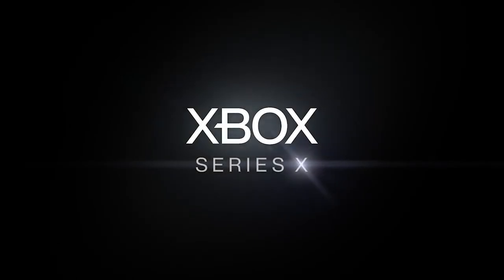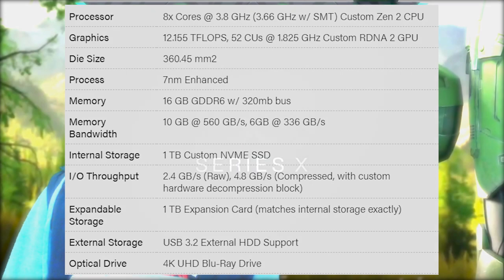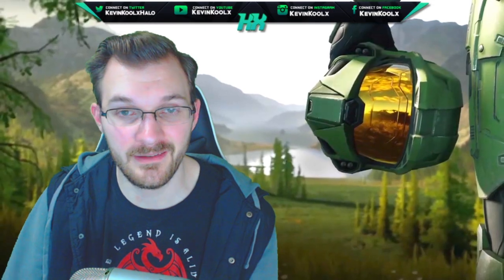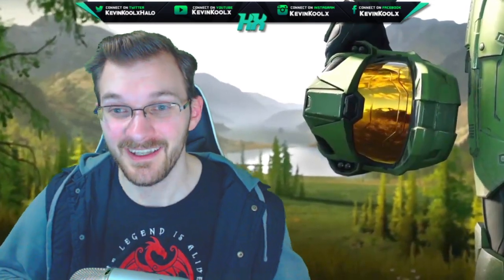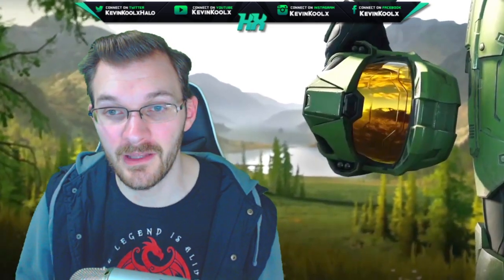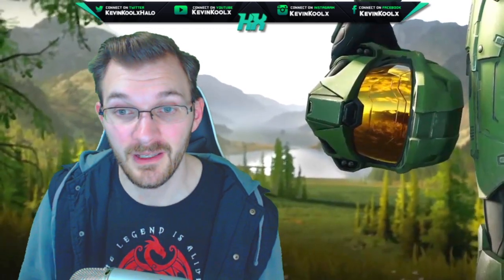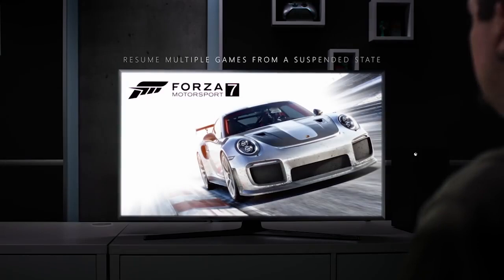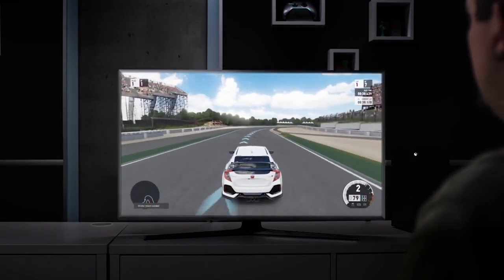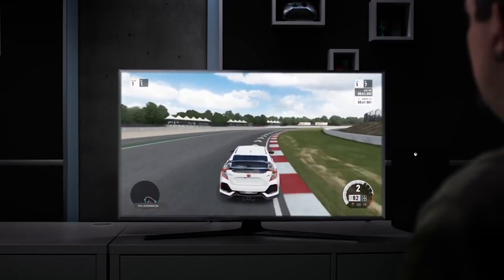Moving over to graphics — the GPU is going to be pretty beefy as well at 12.155 teraflops, clocked at essentially 1.8 gigahertz. Teraflops are kind of like the horsepower of the graphics card. This honestly rivals the GTX 1080 Ti, which is what I have in my PC. The 1080 Ti sits at around 11.3 teraflops with a clock rate of about 1.5 to 1.6 gigahertz, so the Xbox Series X has a slight edge there, which is quite surprising.